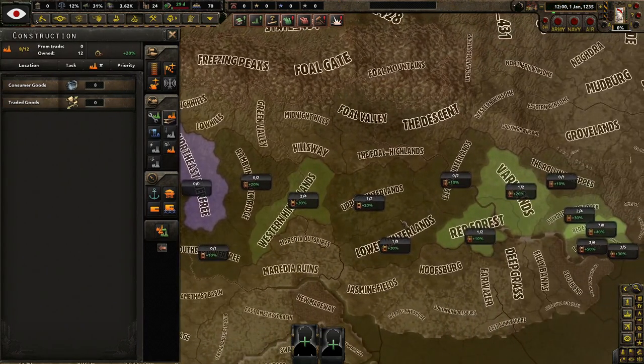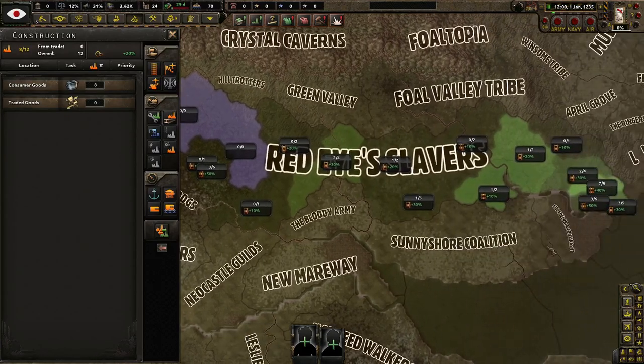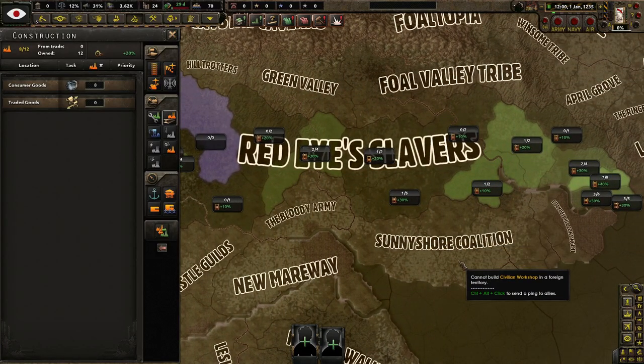He was a scout who saw the horrors of the wastes and who saw a stable do nothing to help those who were suffering. He knew that something had to change regardless of whether or not his stable agreed. Birth of a Monster. The war is over here, I believe, with the Sunny Shore Coalition.